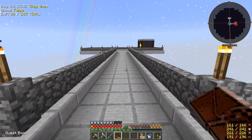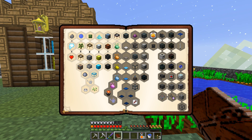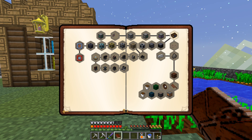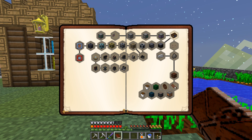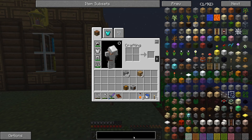One way we started power earlier on in Infinity Evolved was Immersive Engineering, which is in this mod pack. Looking through the quest book we have Immersive Technology right here. This wants us to make an engineer's manual, and if you follow the path down we can see water wheel stuff. The water wheels can make around 88 RF per tick - it might be configurable. I also want to try the windmills.